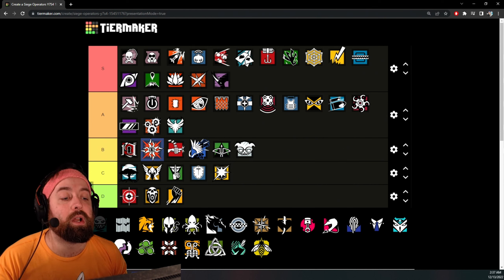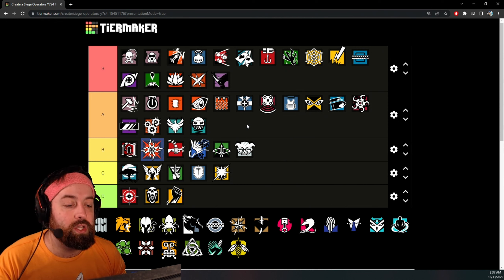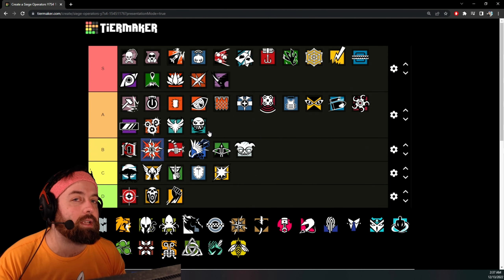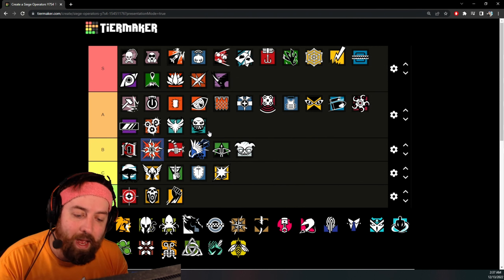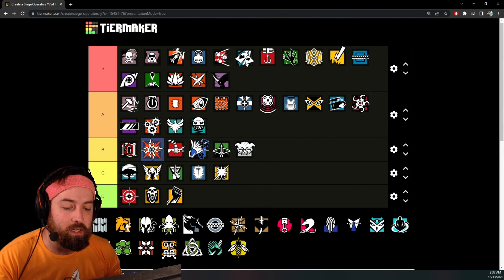Ela — her gun got a pretty good buff. I used it recently and I'll place Ela's gun at A tier. It isn't as bad as a lot of people think — it has 40 bullets, fast fire rate, it's a pea shooter but the recoil isn't as bad as it was before. Ela sits safely at A tier with that gun.